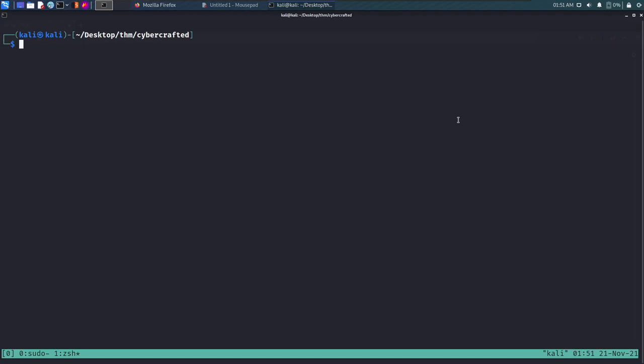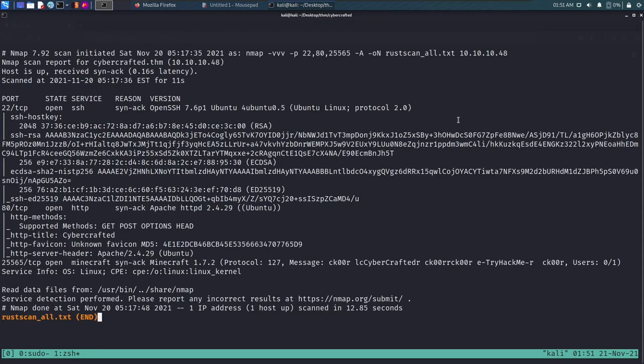Hello everyone, today we are doing the CyberCrafted room on TryHackMe. I've already done the roster scan. We have port 22 open, port 80 for HTTP running Apache 2.4.29, which is supposedly vulnerable to RCE and LFI but cannot be exploited as there's no CGI open folder on this box. We also have port 25565 open for Minecraft 1.7.2. We cannot access SSH as we don't have any credentials.